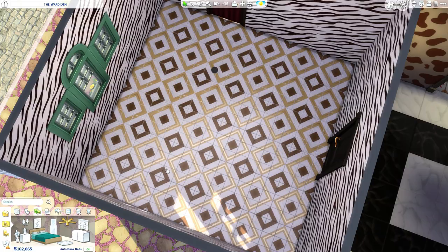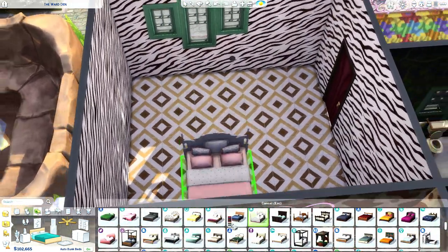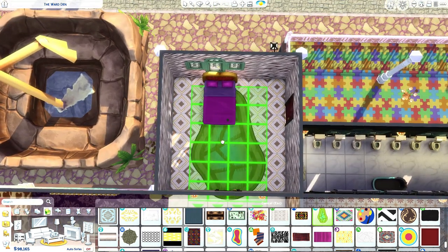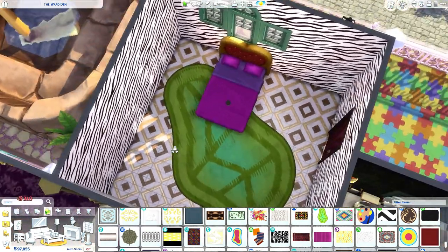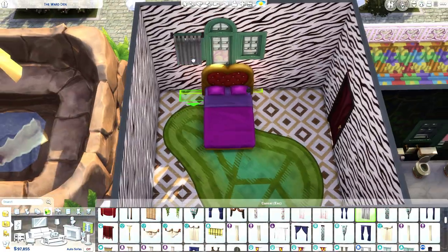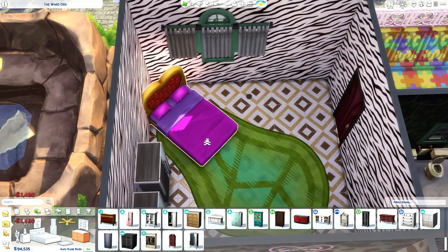So we got some beautiful zebra print in this bedroom. We can make this an extra bedroom for guests, which Judith never has. We have a gorgeous love bed and a gorgeous avocado rug. We got these lovely little curtains.